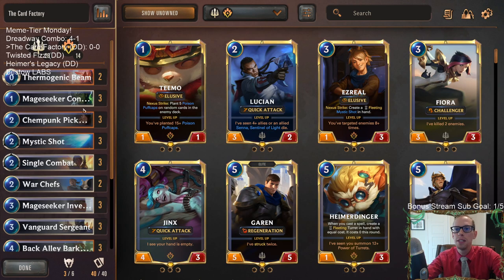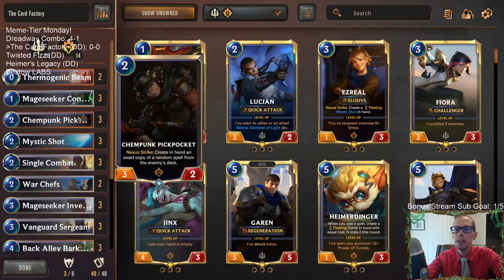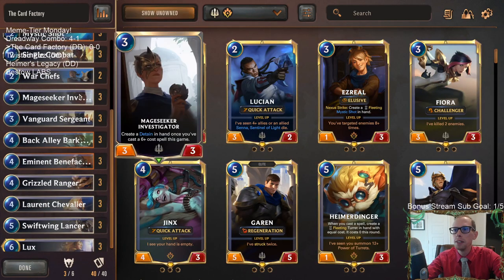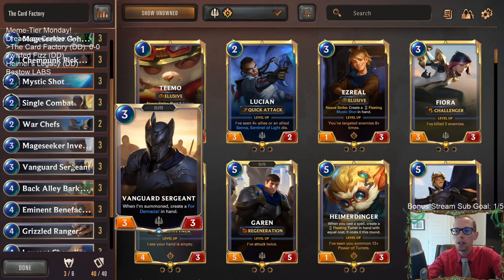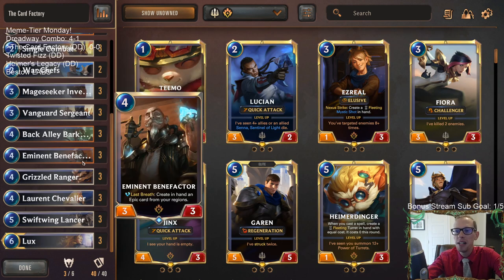These games are gonna be pretty random and crazy. We have Mage Seeker Conservators that create random 6-cost spells, Pickpocket that creates a random spell from the enemy's deck if it Nexus strikes, Mage Seeker Investigator that creates a Detain once we cast a 6-plus cost spell — we don't really have any in our deck but the Conservators can create them — and Vanguard Sergeant creates a 4 Demacia which is also a 6-plus cost spell. Back Alley Barkeeps just create random cards.